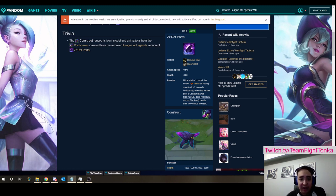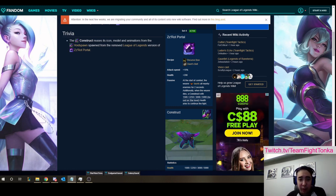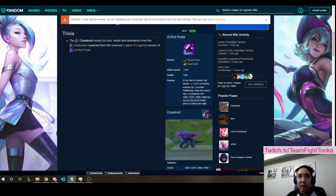When the wearer dies, a construct with 1500, 2250, or 3000 HP depending on the wearer's star level will spawn and taunt all nearby enemies again. The AD of the construct got buffed to a crazy amount right now — its base AD is 150, which is higher than every single two-star four-cost in the game. So early game, this unit can actually just slam and carry you so hard.